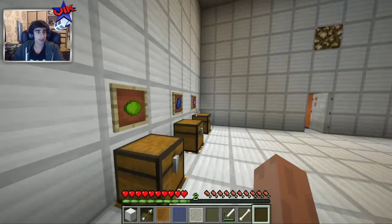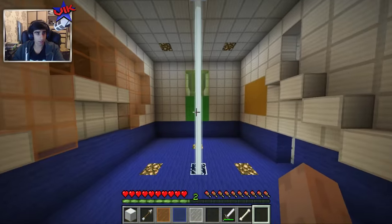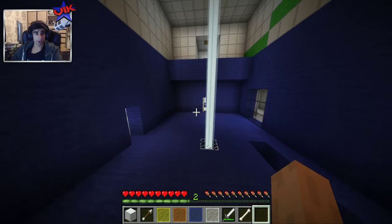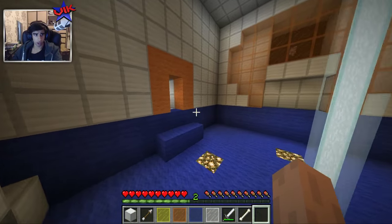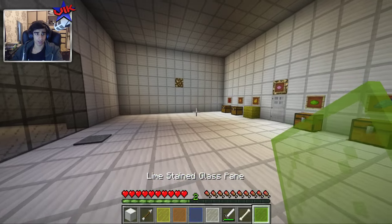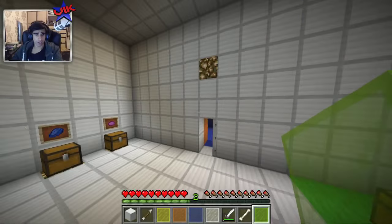We need to get green somehow. Let's go — actually I'm an idiot. There's actually green back in this room, over here, just tucked away behind the door here. Didn't actually realize that for about a minute there. So we have green now.